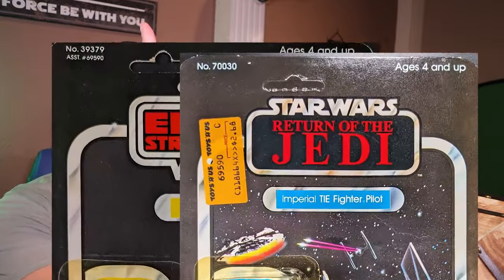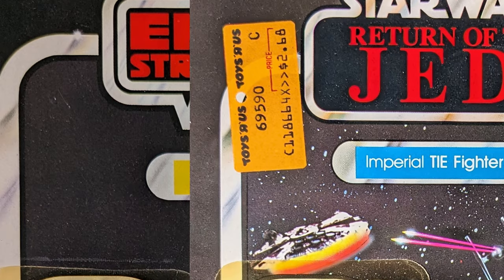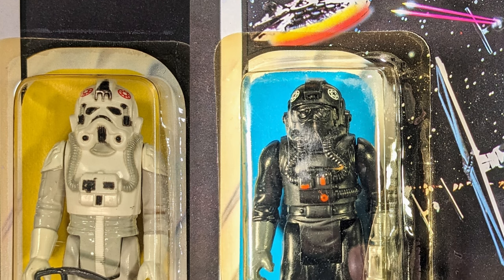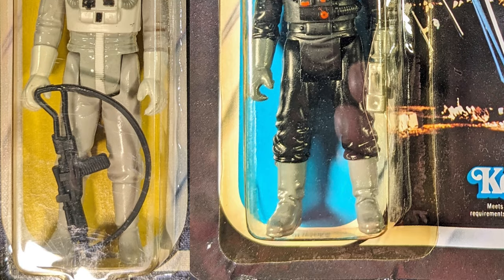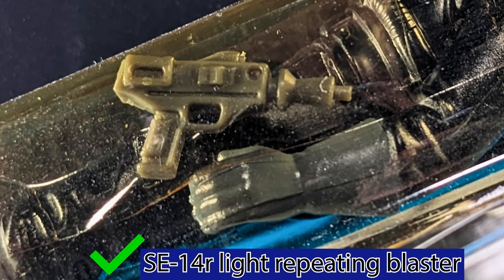This is just your standard Imperial Tie Fighter Pilot — a standard Imperial trooper, just a pilot. Some of them were really good, some really bad. If you click here, that's the AT-AT Driver, and I have a comparison video showing the similarity between the Tie Fighter Pilot and the AT-AT Driver. They are very close in nature — the AT-AT Driver might have a couple more hoses, but they are a very similar mold. He has a gray blaster called the SC-14R light repeating blaster — I guess in case they crash-land on a planet, they need some self-defense.